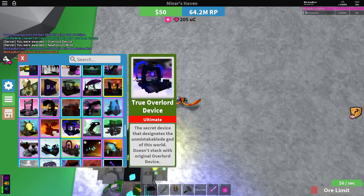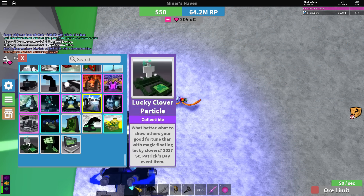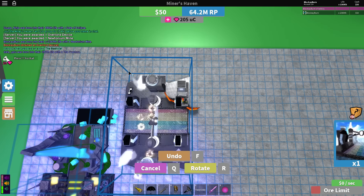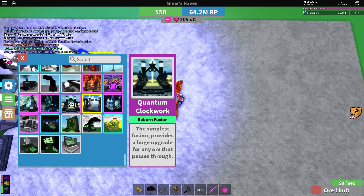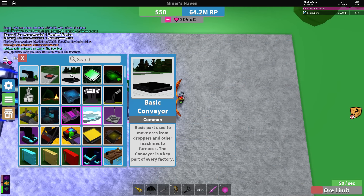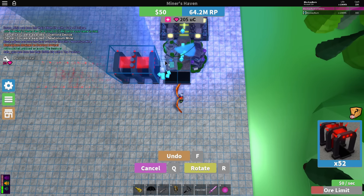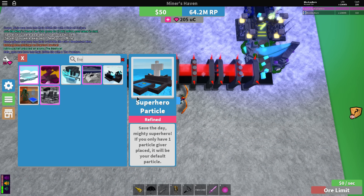So let's see: true overlord device, quantum clockwork, azure spore, basic conveyor, get the ultimate sacrifice, the true overlord device — the true overlord device again. By the way, you really want to have the breach loader diamond mine because nothing works nearly as well as that. The frayon sprayer — you probably want one, you should have one.